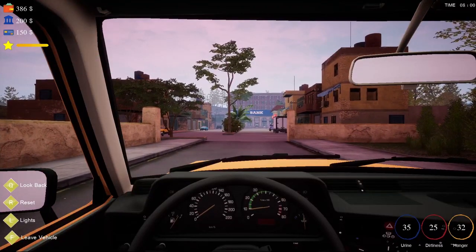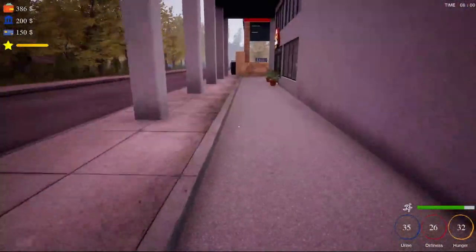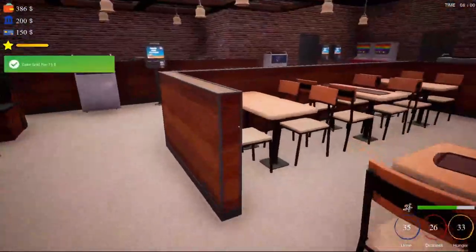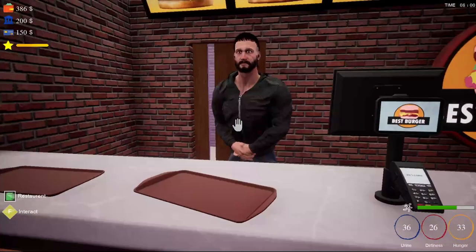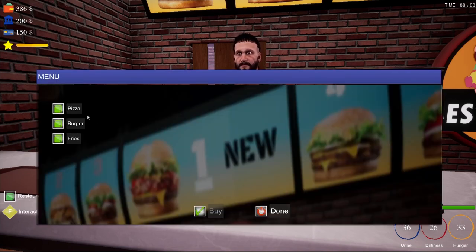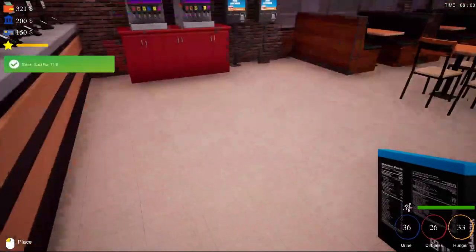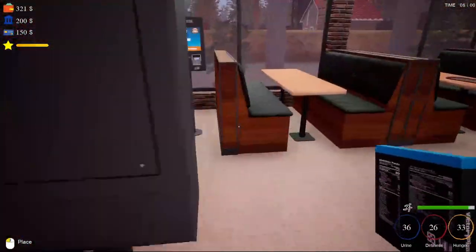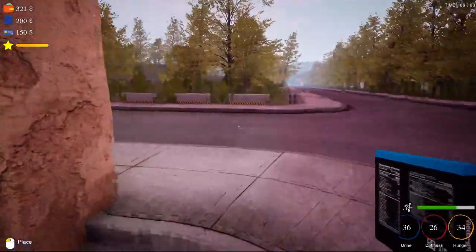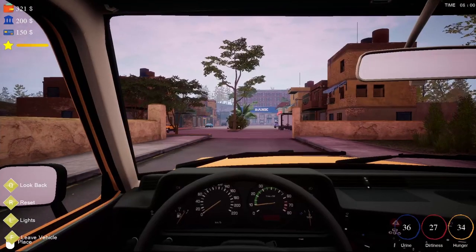I need to pick up some food - I've got enough to buy some. Let's go see our neighborhood. Give me a pizza, please - thank you. I'm going to take that with me because we don't need it right now, but we will soon. We're up to 34, so I'll just take it and put it in the store.